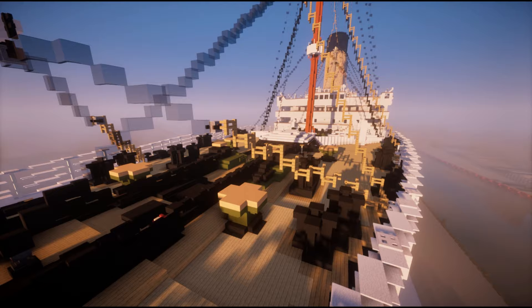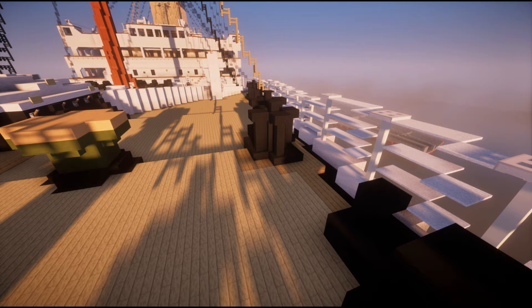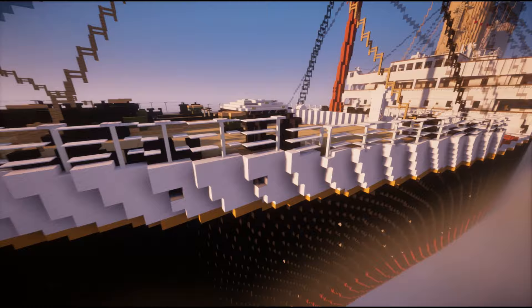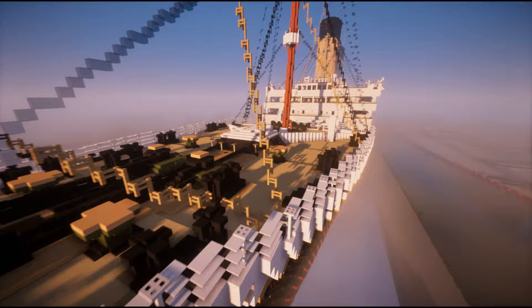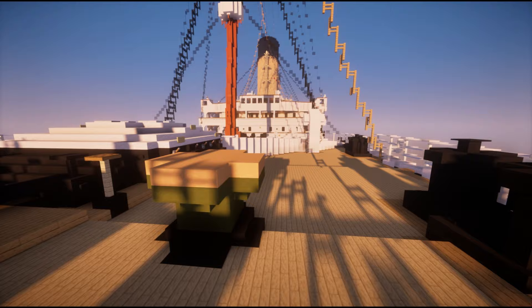By seamless I mean making slabs and stairs match their respective blocks, because black stone doesn't look like black wool, which I use a lot. I had to use birch fences to represent what I wanted to be white fences, like for the railings. Now with a custom texture pack I can clean up the ship and make all the blocks match. It's based off the Faithful 64x64 texture pack, which I like a lot — so it's still decently vanilla.